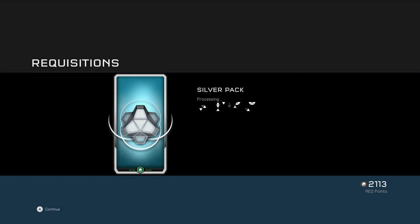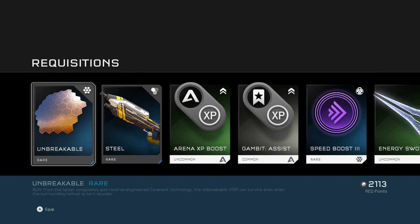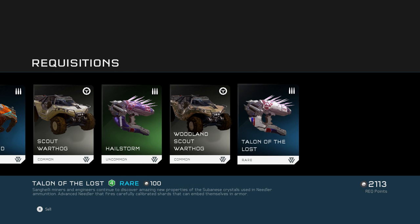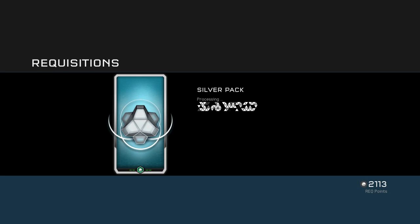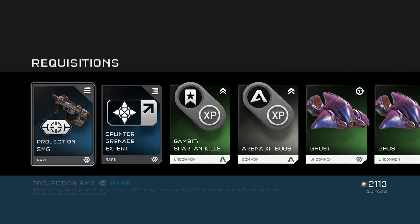Unbreakable visor — that kind of looks like Master Chief's visor, and I really like the ones that look like that. Freaking awesome gold skin for an AR — love it! All right, last silver pack, then it's all gold. Projection SMG — I like Projection SMGs, those are nice.